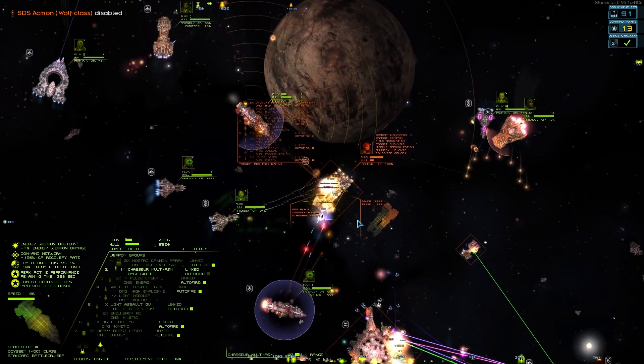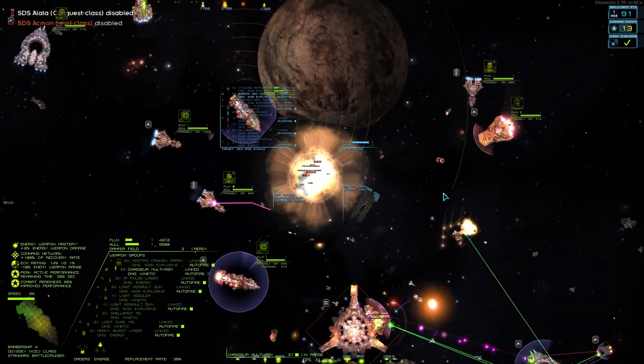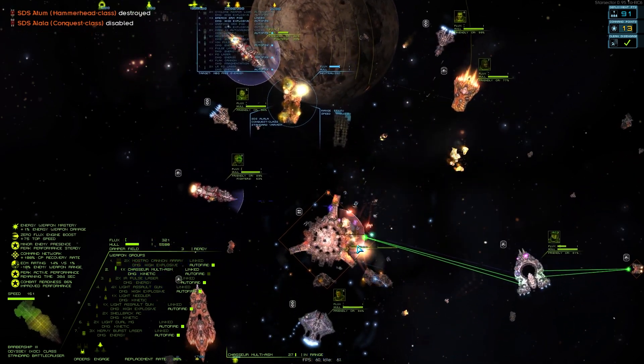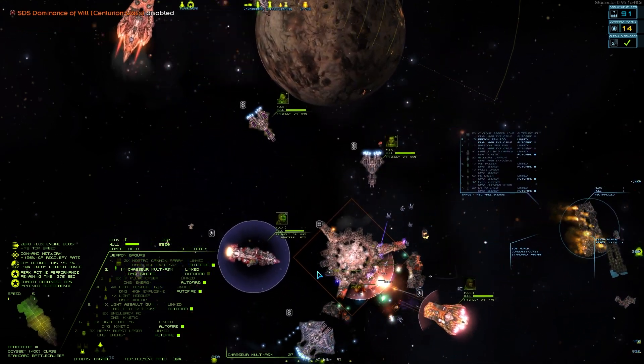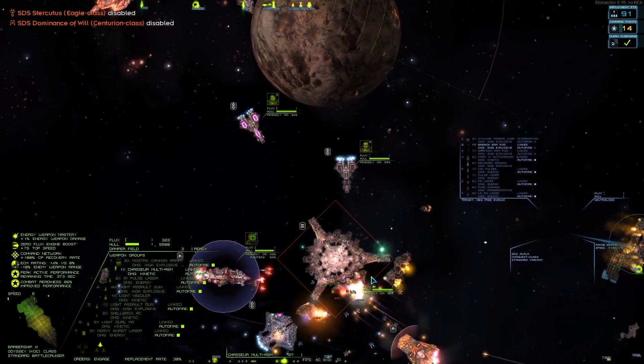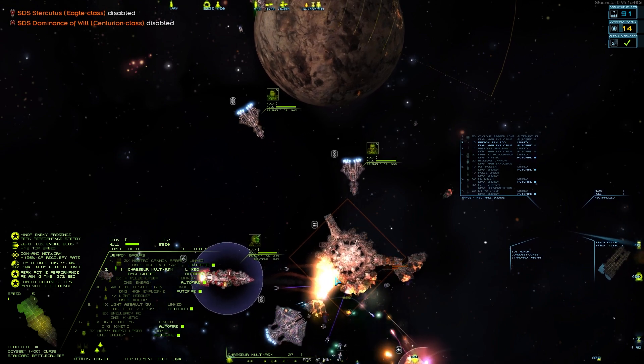We managed to do it without losing the Odyssey - the ship hasn't died in a while, I'd like to keep that reputation going. I really do like that the stations rotate and that you can't damage the things through the back - I think it's well done. It just adds a nice little bit of challenge to them. The AI can make mistakes by firing missiles into a pointless area.